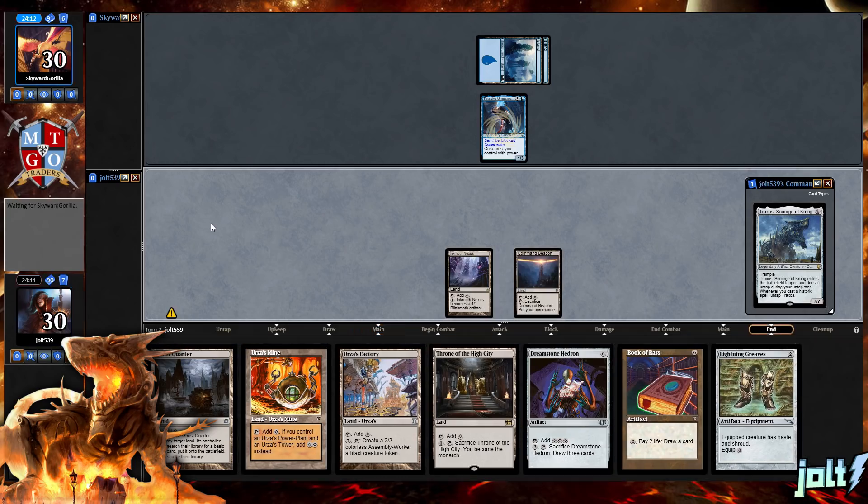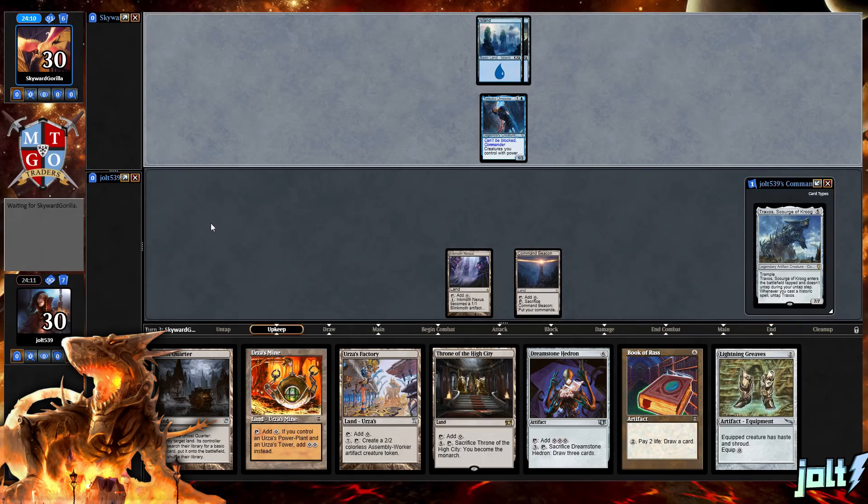Since we're looking at a turn four Traxos, we're going to hold on to Lightning Greaves. That'll be a good way for us to get down Traxos, untap it, and give it some protection. That kind of puts us on a three-turn Commander game clock with Traxos having trample sitting at a 7/7. We do cover Tetsuko, cover Traxos.